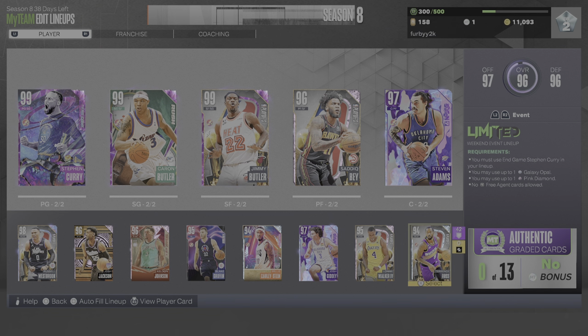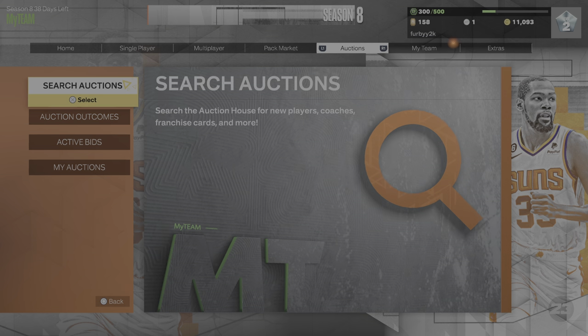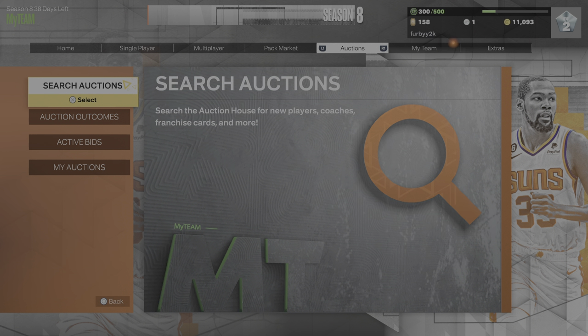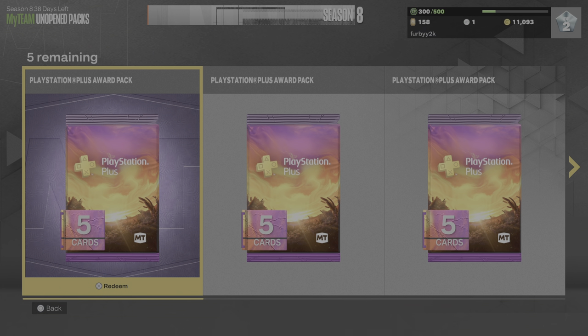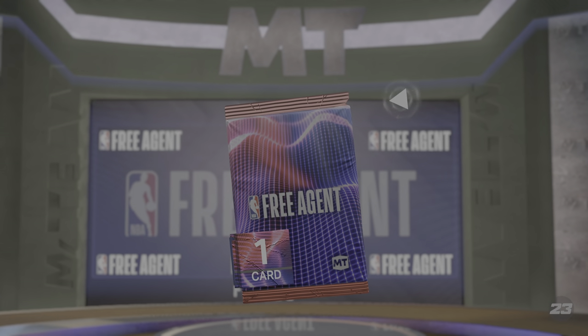This team we're seeing might not be the final team because we got a couple packs to open. The only new addition is Curry — he's a starting point guy, the previous guy is on the bench. Nobody bought Jordan Poole yet, it's still up there. We got five unopened packs and we got enough for a pack in the store. Let's start with a free agent and see if we can finesse a 99.